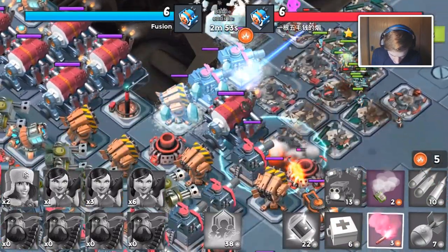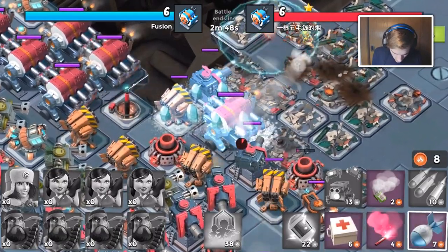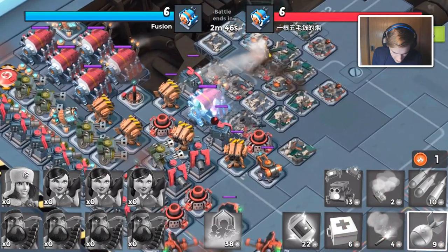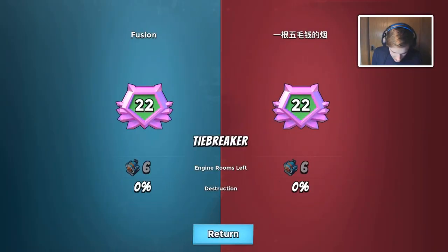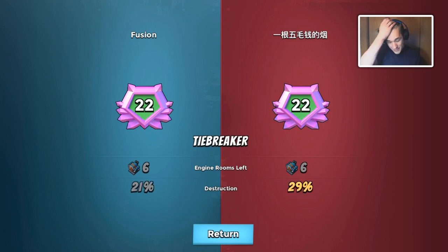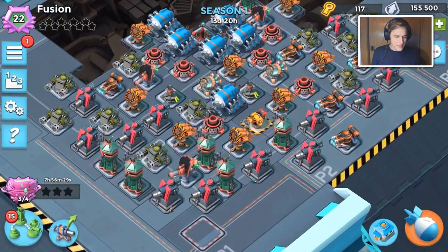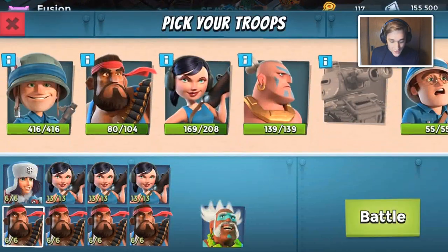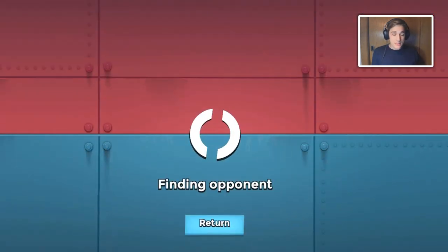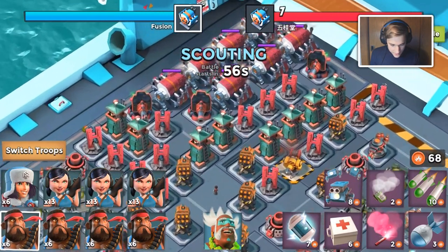Get some critters down — can we take down this rocket launcher at the top that's been grinding my troops? Oh my gosh, we're not going to be able to get this. What a good position — that was a risk and he beat me. Good job to him, that was a tough base design. All the rocket launchers were in range. It's not very common I lose against someone who has six engine rooms — normally I only lose against people who have seven engine rooms.